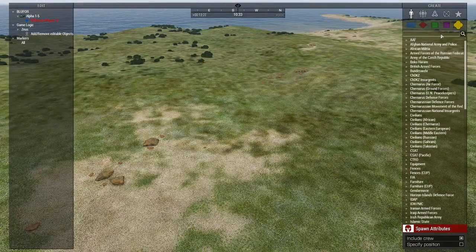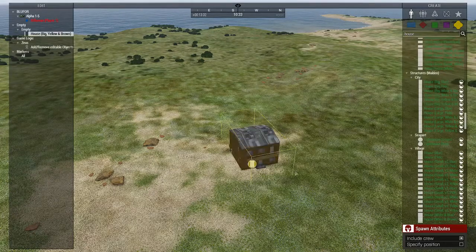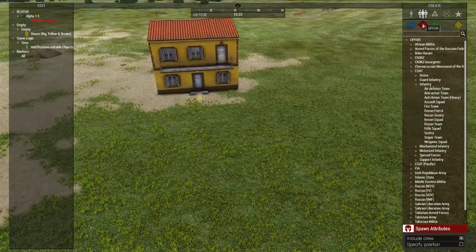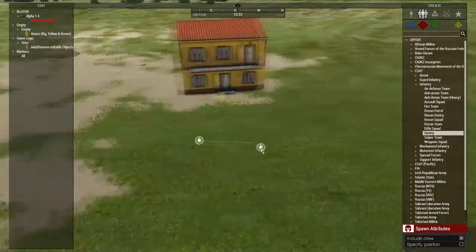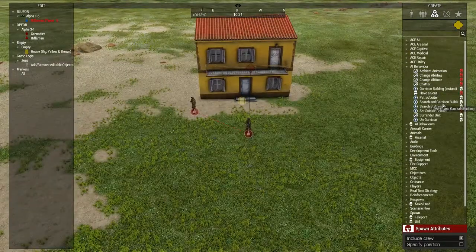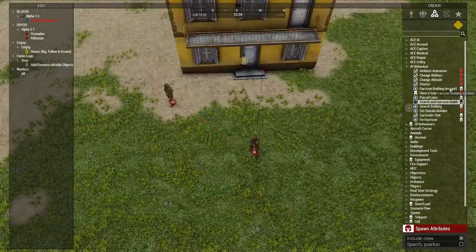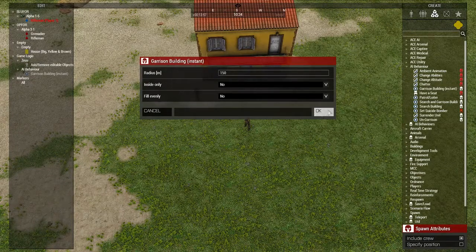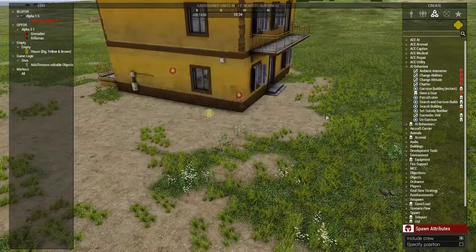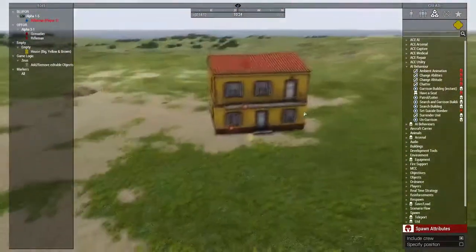Let's talk about garrisoning units and making them do stuff. Go to modules, AI behavior. If you want to make something garrison a unit you can do it two ways - searching garrison or garrison building instant. We're going to do garrison building instant, search 150 meters, and boom - this guy is at the window. Let's do it again - now we've got two guys inside this house, one chilling in this room and that guy chilling in that window. That house is officially defended by CSAT.